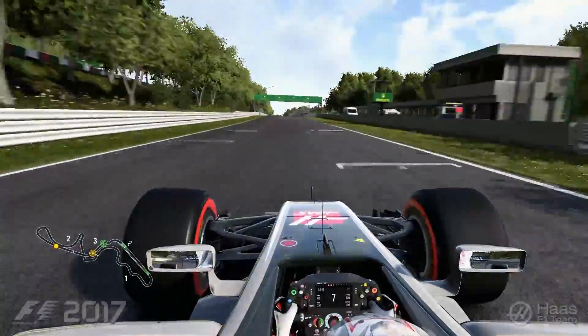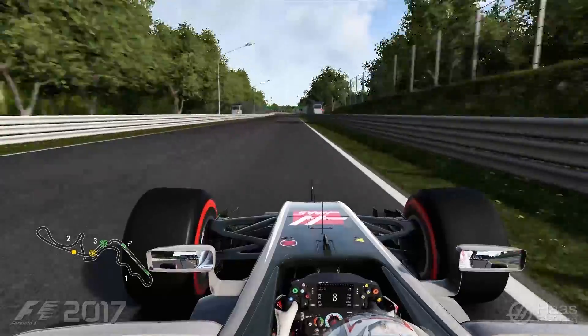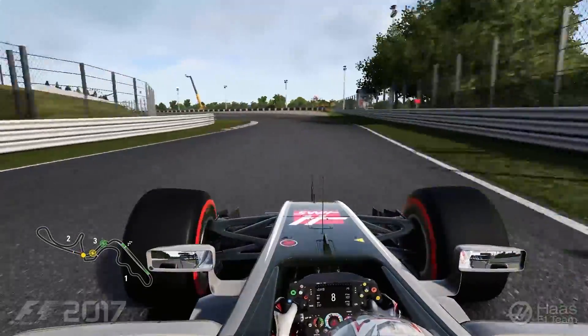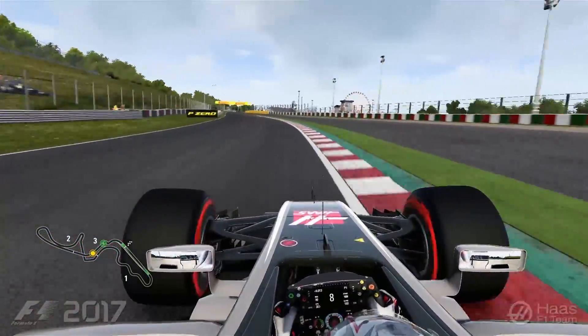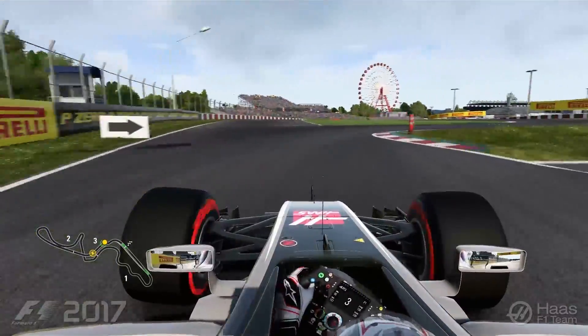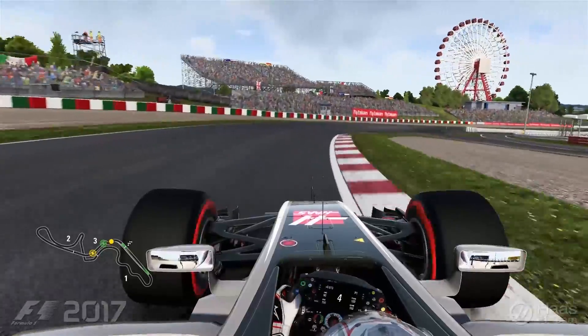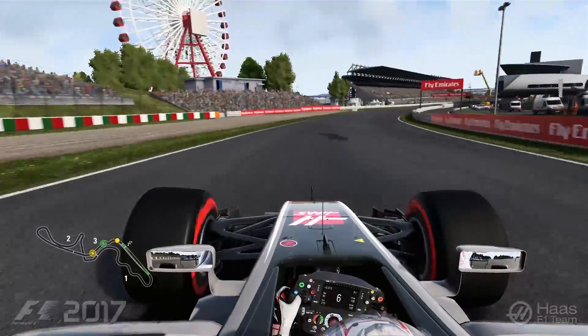Then straight into turn 15, which is one of the fastest corners in the world — easily flat out but still a good feeling going through there. Then a big braking zone into turns 16 or 17, a pretty slow chicane. It's important to get on power early and finish the lap.